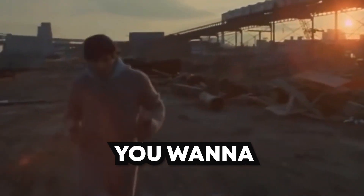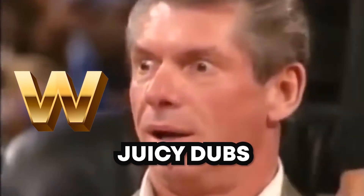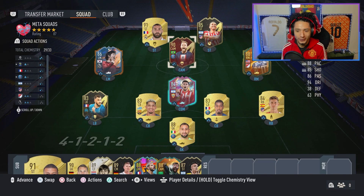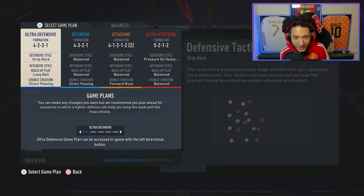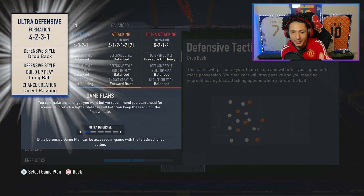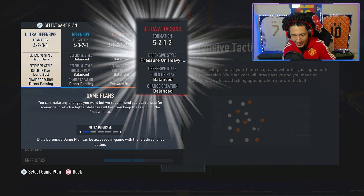You need more wins in FUT Champs and want to get to the Elite Division? I've got the tactics just for you to get those wins. This right here is the team we've got. We have four formations: the Ultra Defense, Defense, Attacking, and Ultra Attacking.